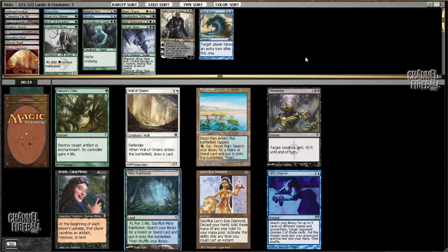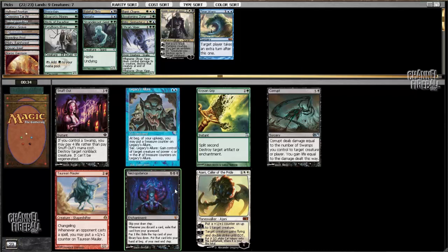Misty Rainforest is great, but there's also Dismember. Dismember is a premium card — I don't know why I'm getting it as an 8th pick, it's great in every single deck. But Misty would add a lot of consistency to my deck. I have 13 playables; I'll probably get enough in the last pack. I'll just take Misty here.